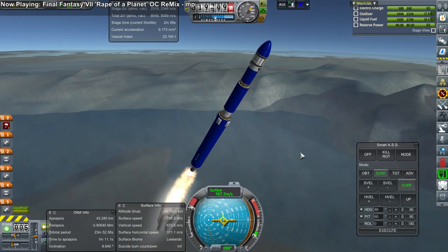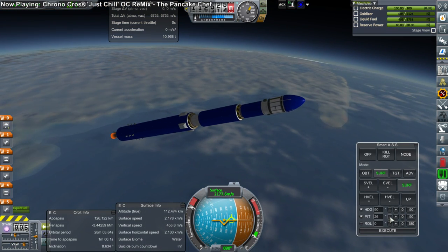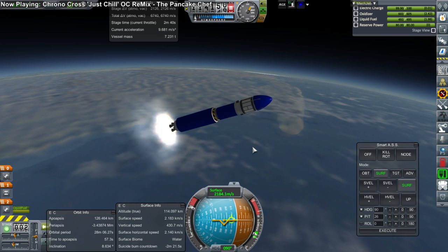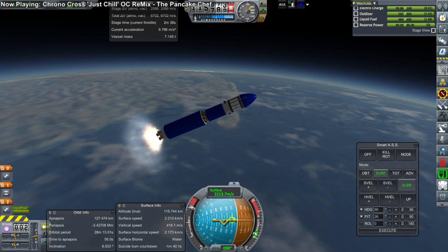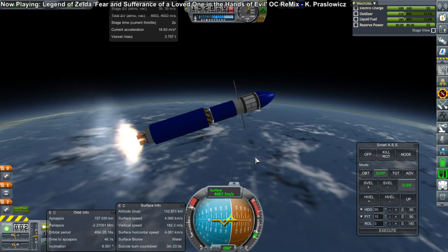Okay, boosters off and everything looks good — no flippiness. Now, to make the contract worthwhile from a science standpoint, you'll note that I put a science junior on the probe instead of the goo experiment, which we've already done. So at least we'll be doing some new science on the way.